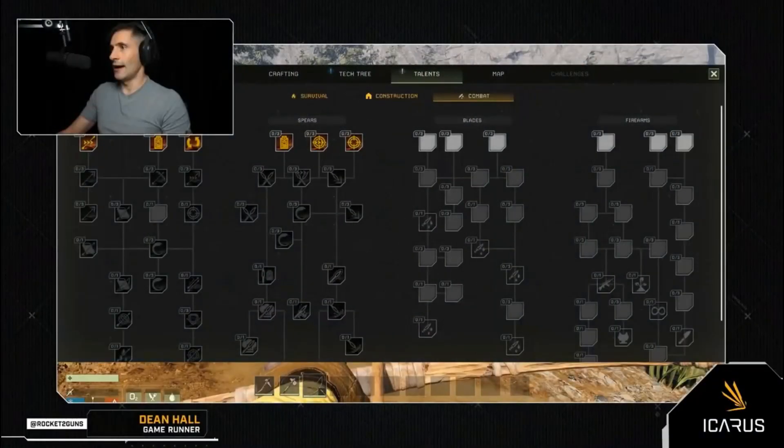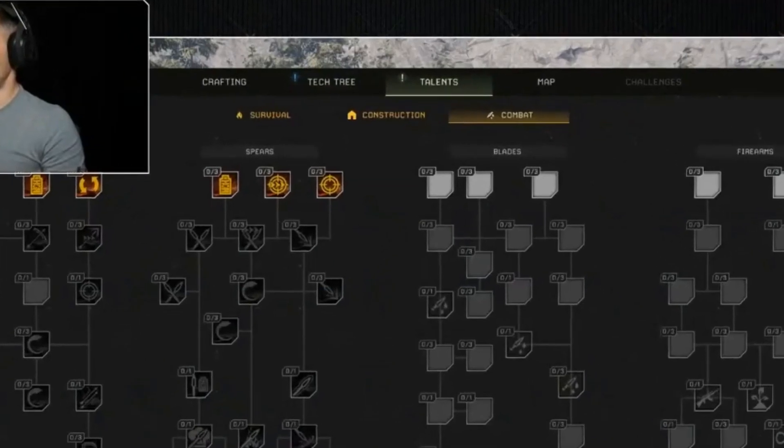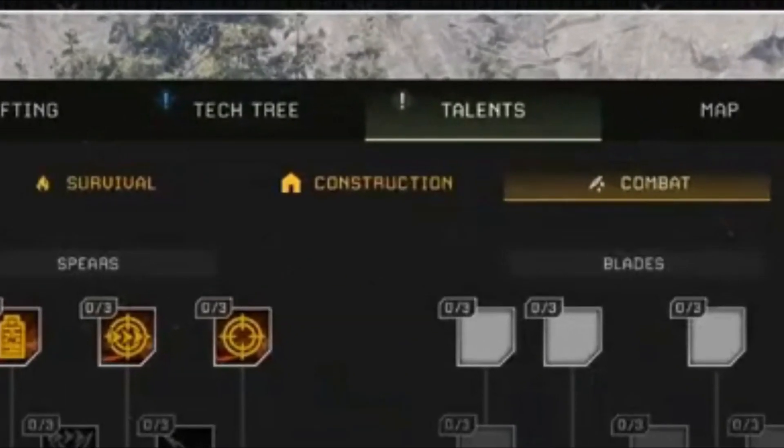So jumping right into things, here is a great screenshot of Rocket first pulling up the talent tree on the latest dev stream. You can see that it is a separate tab from everything else inside of our menus. And then once we get into the talent tree, you can see that it's broken down into three main sections: survival, construction, and combat.